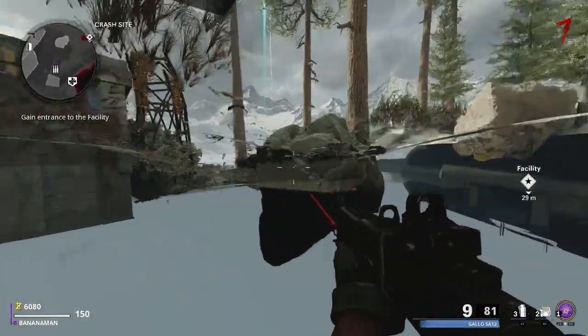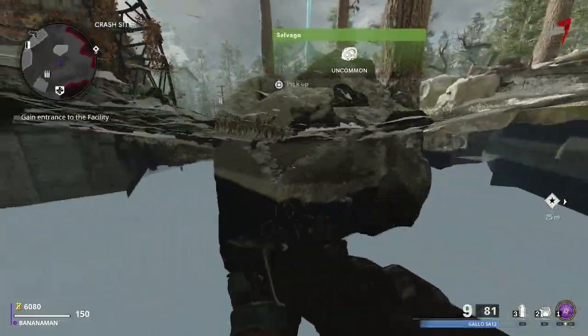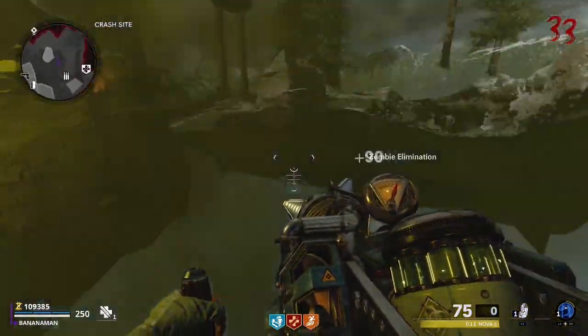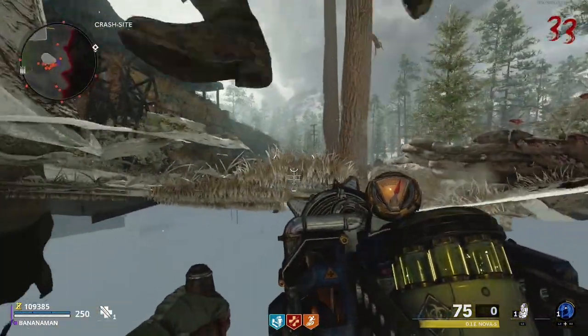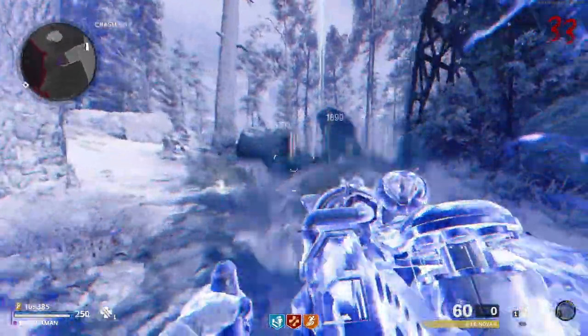If you need ammo, there is an ammo cache located below the broken plane wing — simply come to it, jump up, and grab some ammo. If you need to get out of the spot to get more Pack-a-Punch weapons or extra perks, come to this area with the Ether Shroud at least tier 3 or above, place your crosshair where shown, and Ether Shroud forward. If done correctly you should be successfully out of the under-map glitch.